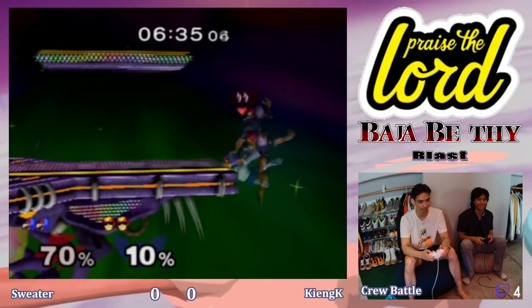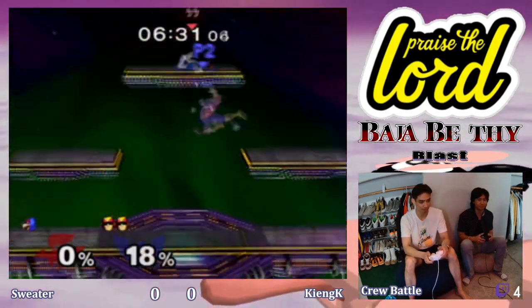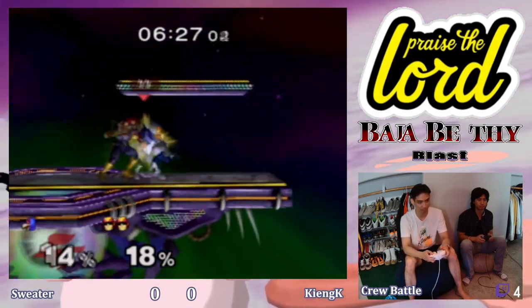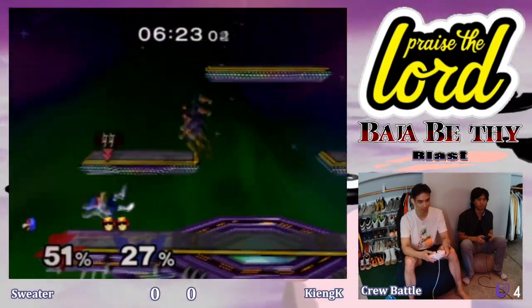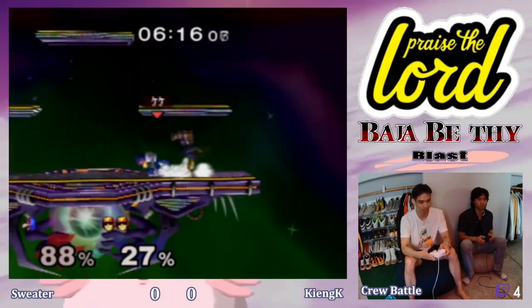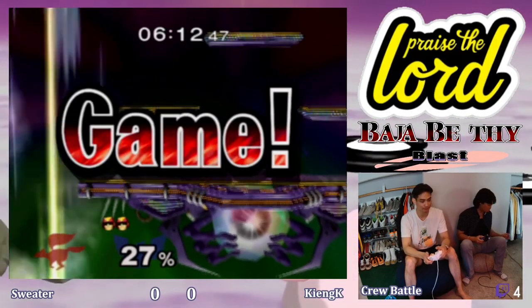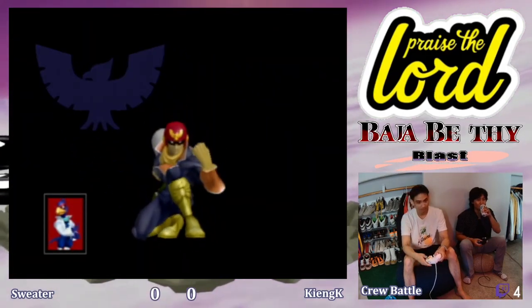Nice reads the late get-up and just down smashes it — charges it up while he's laying down. Almost got that raptor boost in, but gets this one from the far reach. Another down smash to the other side of the stage, and a two-stock for the first match.